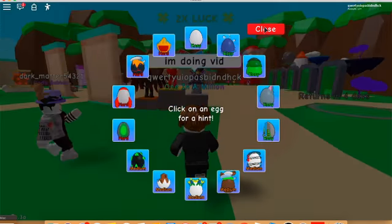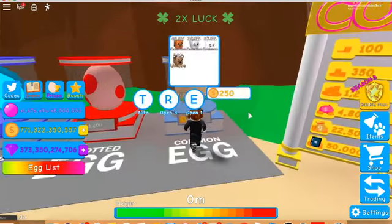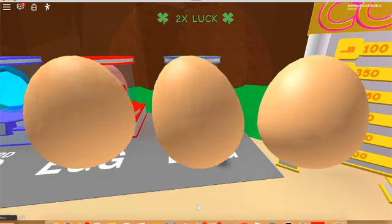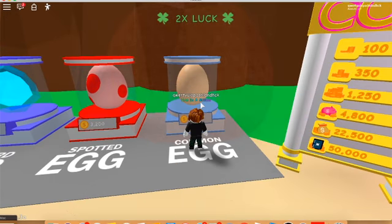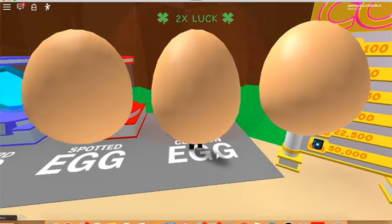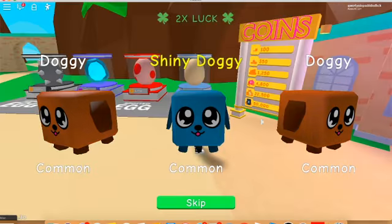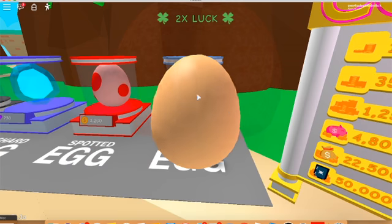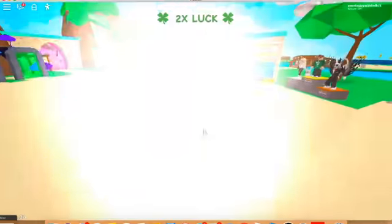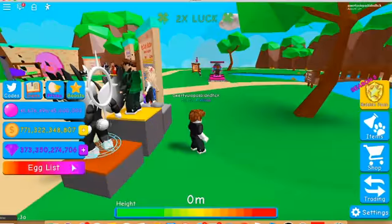Next one is the hatch egg. It shows what to do — you have to hatch three doggies in a row. If you have the hatch-free game pass, hatch one. If not, you have to hatch three doggies in a row, basically one, two, three like that.